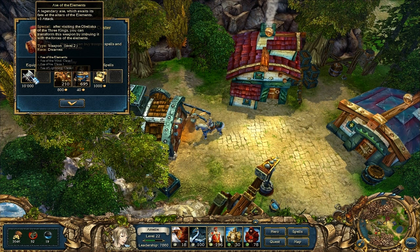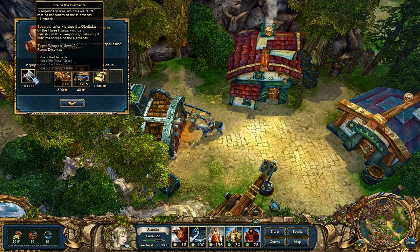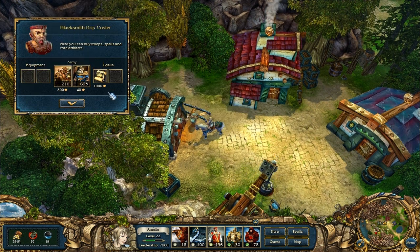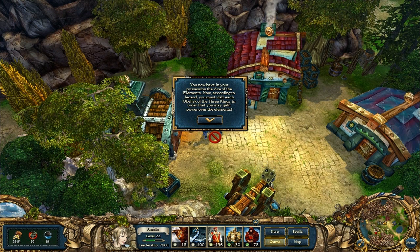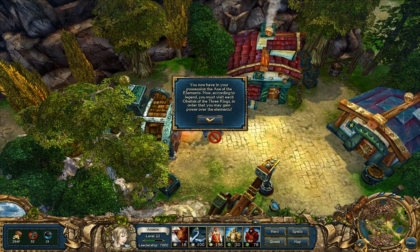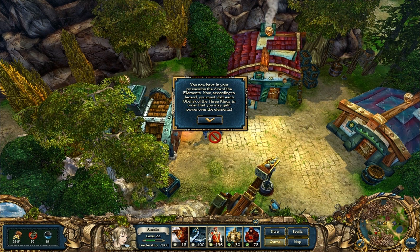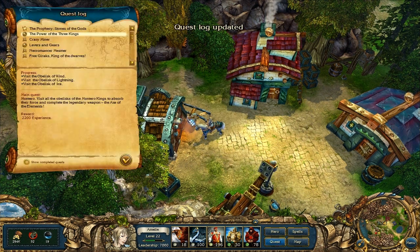Axe of Elements. Right now it's not really that strong - it's only plus one attack - but I'm curious what this will turn out to be. You now have in your possession the Axe of Elements. According to legend, you must visit each obelisk of the three kings in order to gain the power of the elements. Hey, it's even a quest - visit the obelisk.